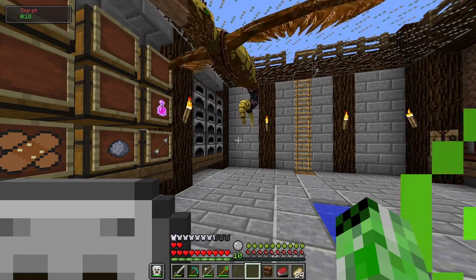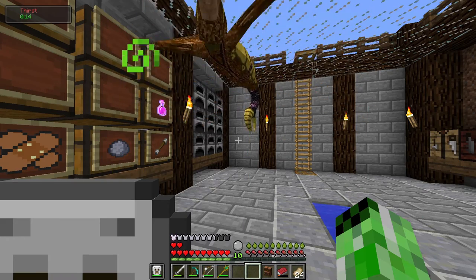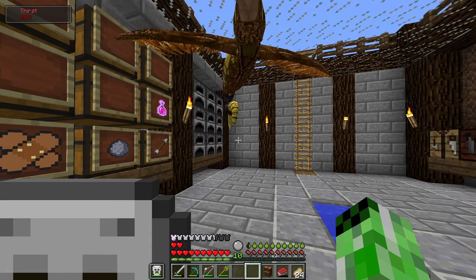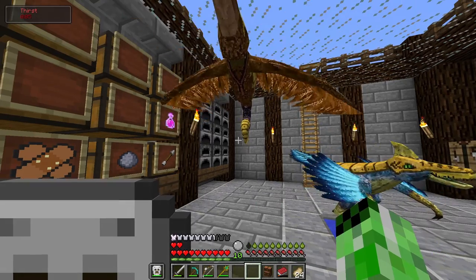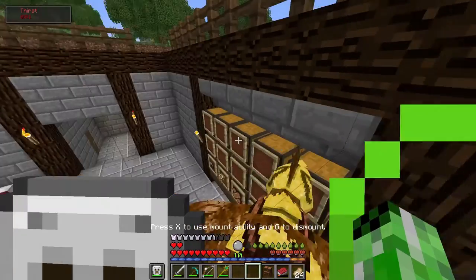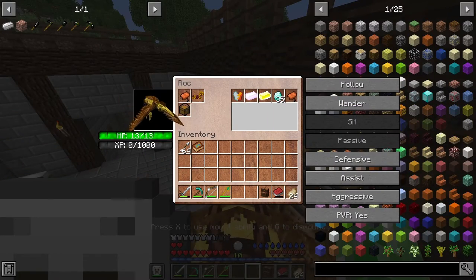I did manage to loot one battle tower and I got a ton of good loot. But the actual fight wasn't very good, so I'm not even going to include it in the video. On the way back I did die and all of the stuff did despawn. However, I did have the foresight to put all of the good loot on the roc's chest - as you can see, it's all right here. Because I did know there was a chance that I would die to hypothermia.